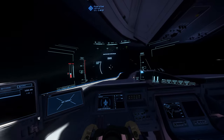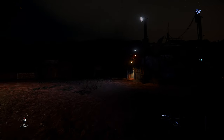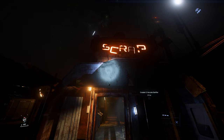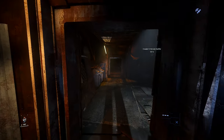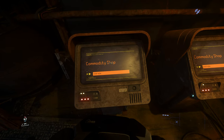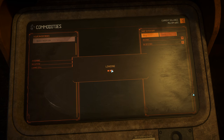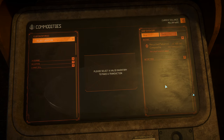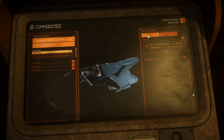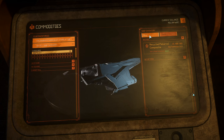Now to pull this off you're going to need quite a bit of money in the bank already. If you're using the C2 it's going to be somewhere in the region of 8 million. I know that's a bit risky, but through the testing I've been doing you're looking at making about 1.8 million a run, and you could probably do 3, maybe 4 runs in an hour if the route isn't too busy and there's plenty of inventory.